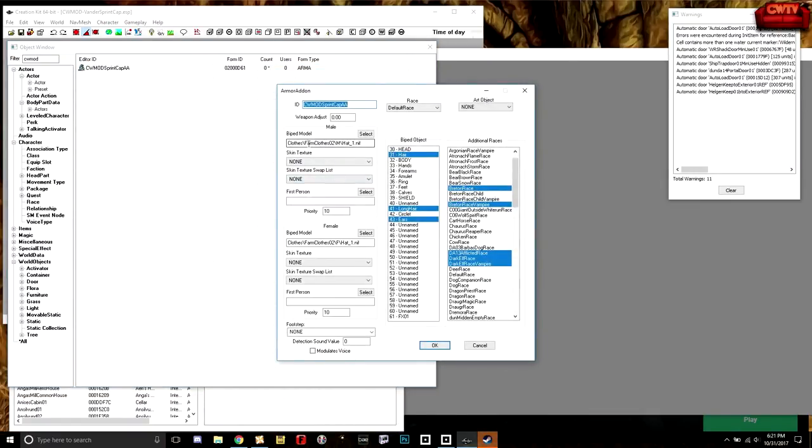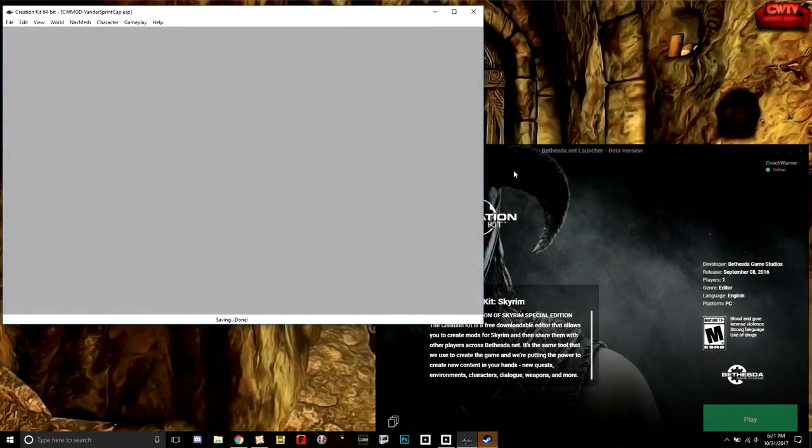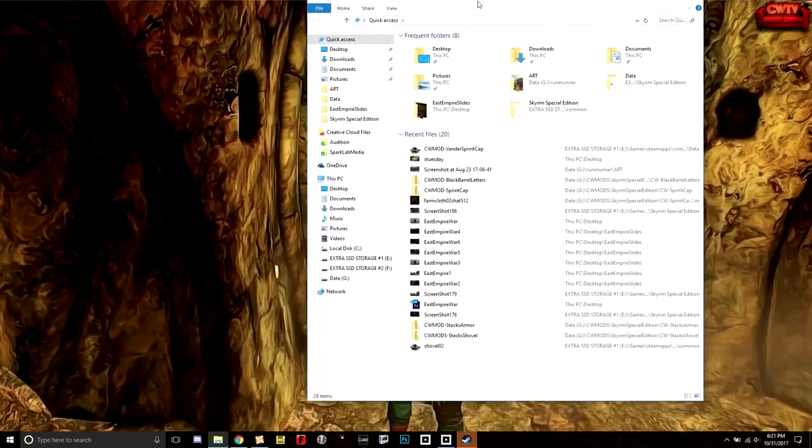Now what I want to look at next is the file path: clothes/farmclose02/mailhat_1.nif. That's the file path to our mesh — we need to go out and find that mesh. This is going to clue us in as to where that thing is. So we're going to cancel that and close down Creation Kit.